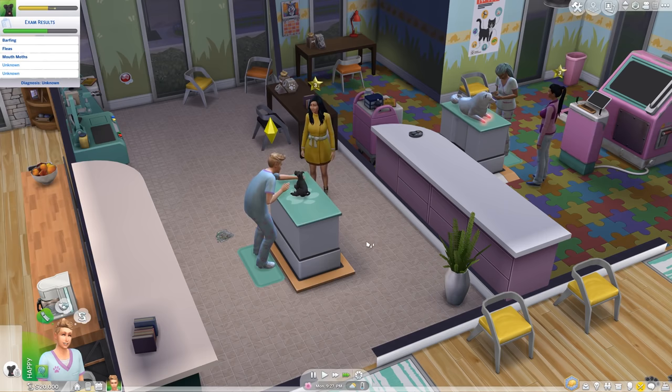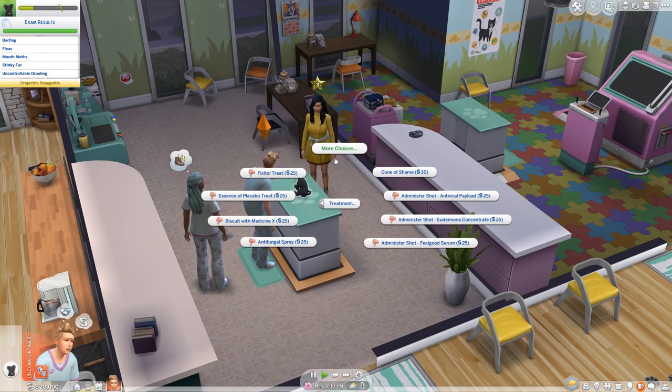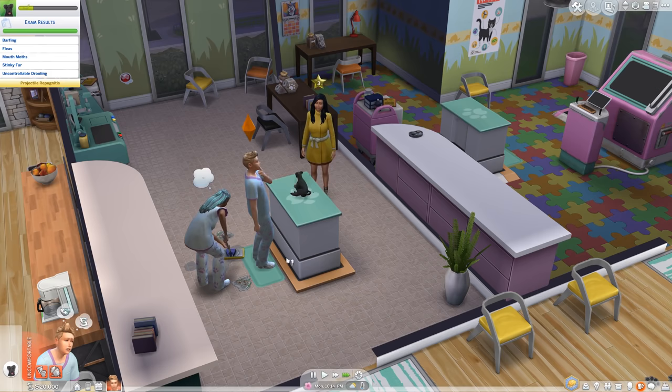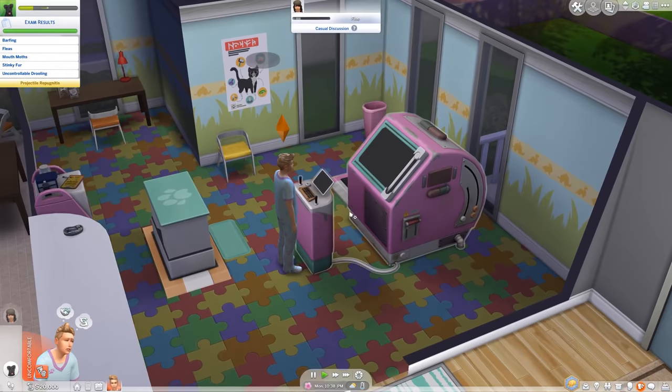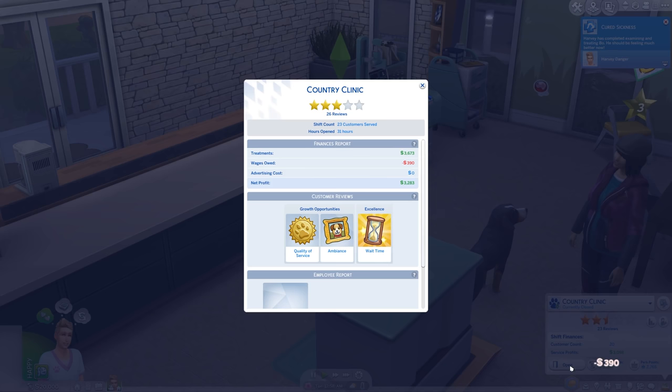I thought Vet was okay, but it gets repetitive super fast compared to others. People call Sims 4 shallow, but this is a kiddie pool. I already felt like the Cats and Dogs expansion was really thin in content for $40, but now I know — because this is the biggest gameplay feature you get from it. As much as I like the idea my sim can have a pet, it has real flaws. Vet is like Doctor meets Retail, and it took the illnesses from Doctor and the repetitive socials from Retail without adding to either.